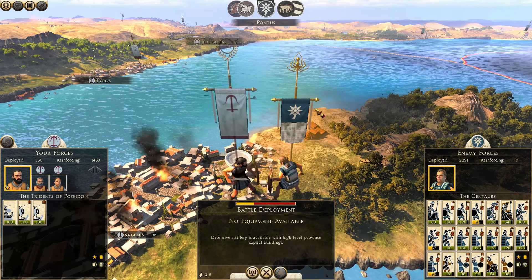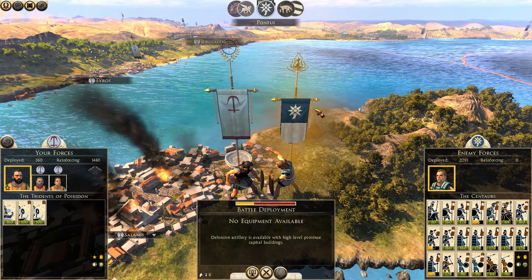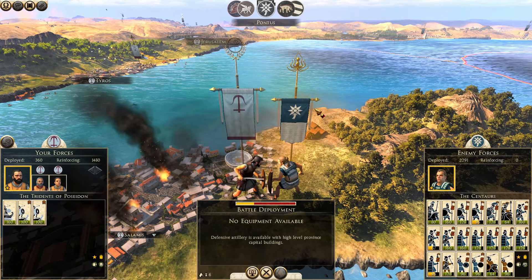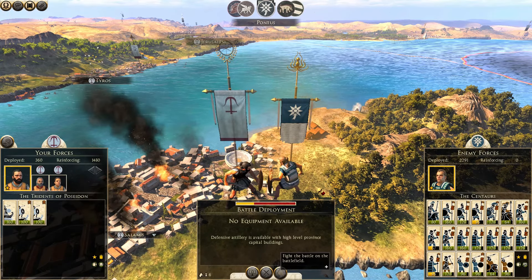So our plan here worked — we made ourselves look weak so he attacks, and he did attack. He's got three pikes, three cavalries, a bunch of crappy infantry, and a couple of shooters. That should be easy enough — let's do this.